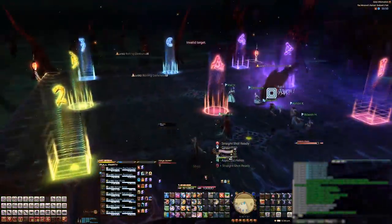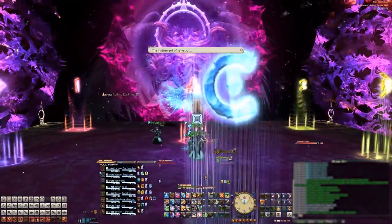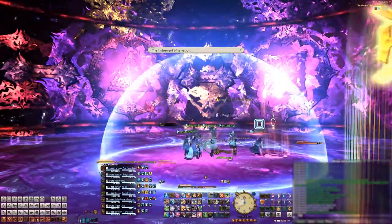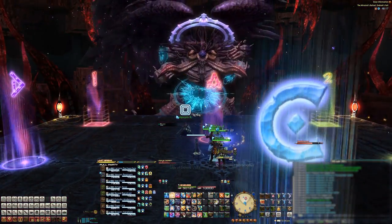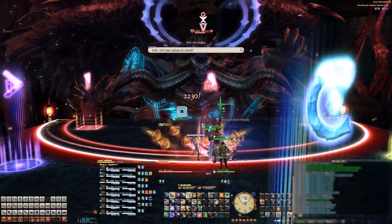After you kill those orbs, come back to the middle and throw up some shields and mitigation because Zodiark will cast this word — which is just a giant AoE. After this AoE, don't use your buffs here as he soon becomes untargetable for the next mechanic. And to help you conceptualize the next mechanic, here's Mario Party.